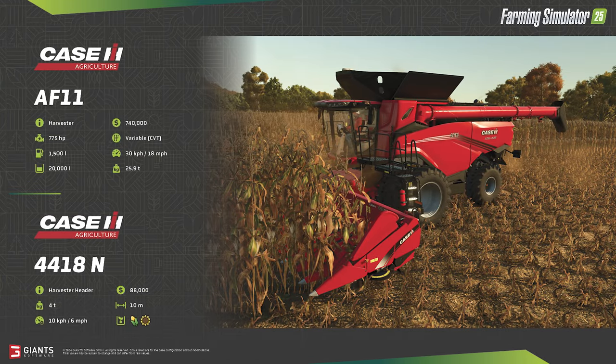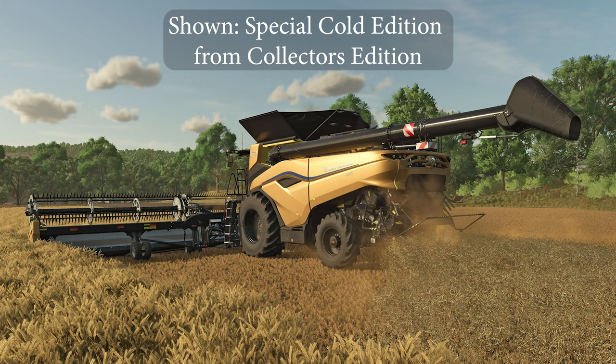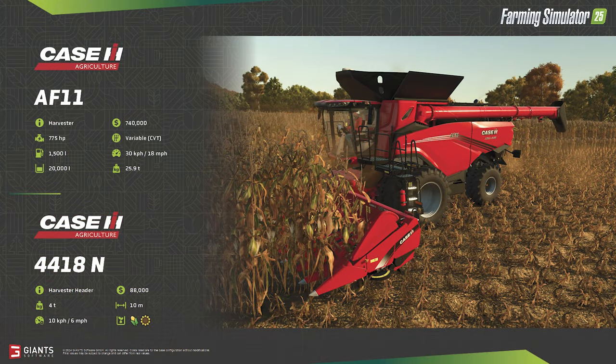Not a new brand but a new model comes to the game with the Case IH AF11 — the twin to the New Holland CR11 that will also be coming to Farming Simulator 25. As such, I would expect the stats of the CR11 to match those of the AF11, making it kind of a two-for-one fact sheet. Costing nearly three quarters of a million dollars, the AF11 is clearly the new flagship harvester for Case IH. An impressive 775 horsepower power plant moves this 26-ton empty harvester. According to a weight calculator, 20,000 liters of wheat would add an additional 15.8 tons, so expect serious ground deformation when full — no wonder the configuration shown here has dual front tires.